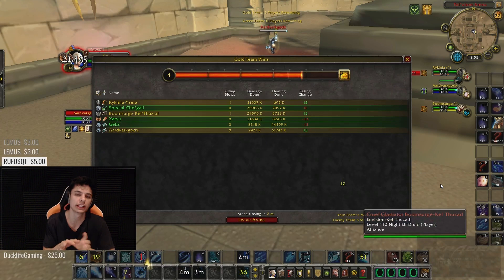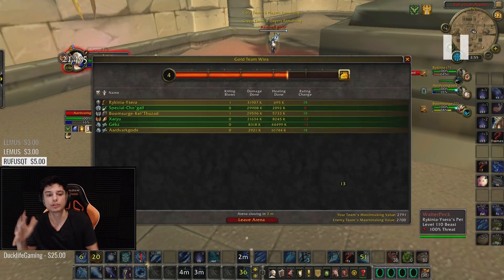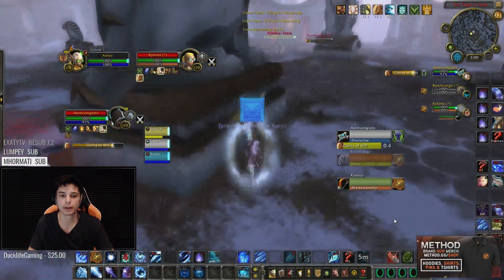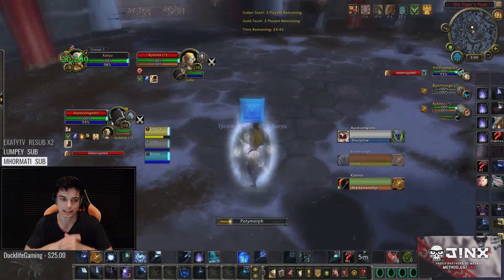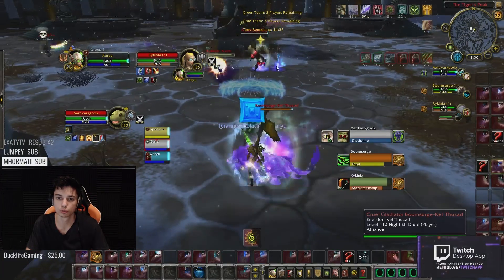A lot to learn from that game even though we lost — I want to start posting more losses and breaking down why we lost, because it becomes so obvious when you play it back. When you're replaying it in your head it's really hard to catch those minute details, but when you record and review, you see it clearly. Now here we are against the same team on Tiger's Peak Arena. Keeping in mind everything from last game — we want to watch for Trinkets and cooldowns, avoid bad Ice Blocks, and make sure we have proper CC setup before going. Triple CC is the name of the game.